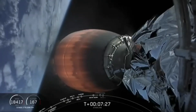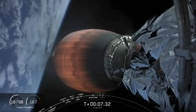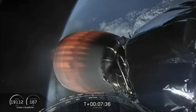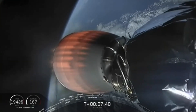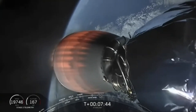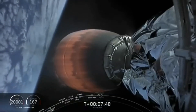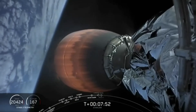We're about 30 seconds away from the beginning of our second and final burn. During this burn, the four landing legs stowed at the base of the first stage will also deploy right before we land. This final burn should last about 22 seconds. Let's see if we can land this first stage for the sixth time.